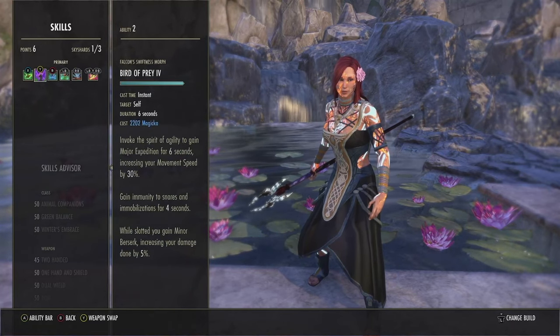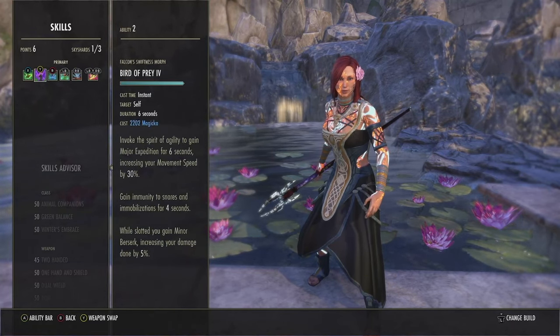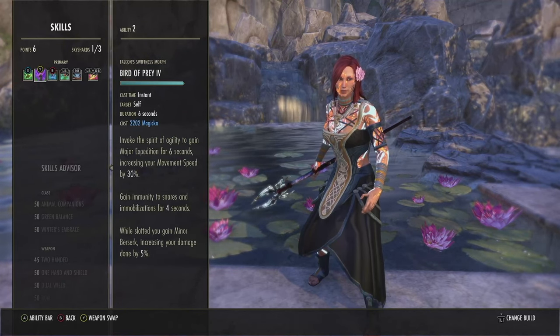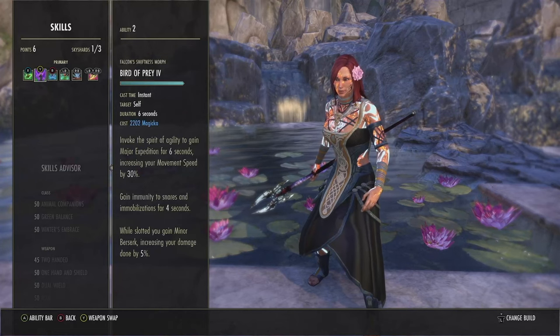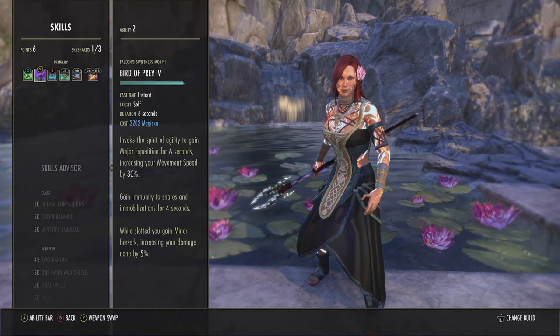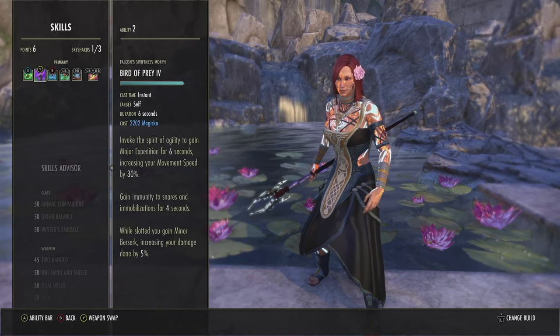Next skill is Bird of Prey. This is basically our snare immunity that just happens to grant major expedition while cast. It gives you minor berserk just for having it slotted — you just put the skill on, do 5% bonus damage, and it gives you passives for having it slotted. What a cracked skill.